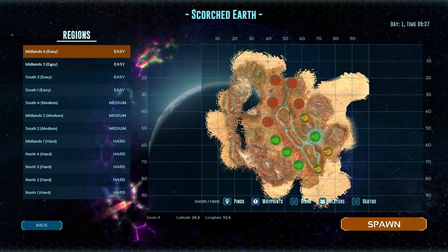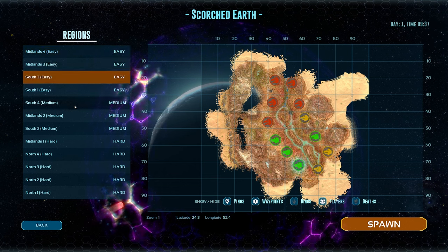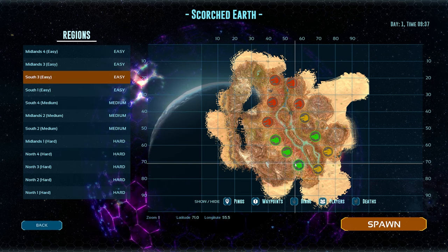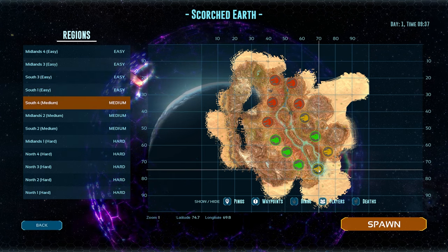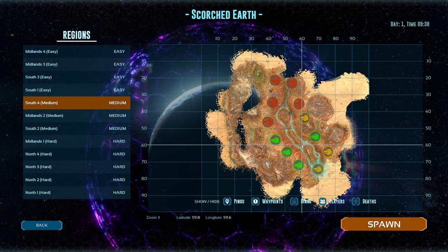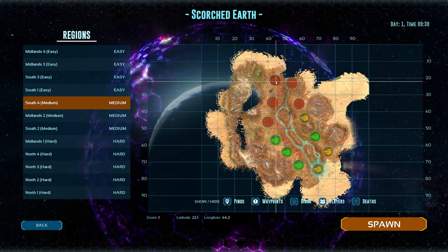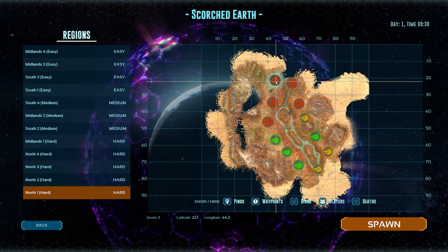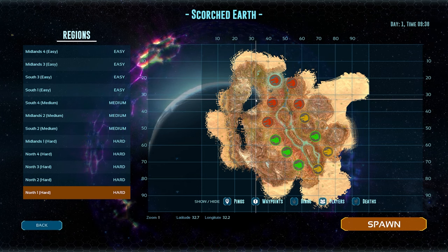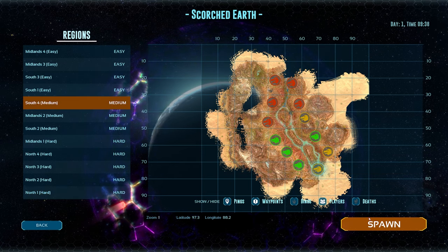Let's go to Midlands West right here. I actually prefer this one, but also South Three and Midlands South are both really good. All of these will get you into a pretty decent spot. This one way up here will put you close to the Blue Obelisk, which is actually decent even though it says it's the hardest one — it's got this red little indicator on there, but that's just an intimidation tactic. Don't believe it.